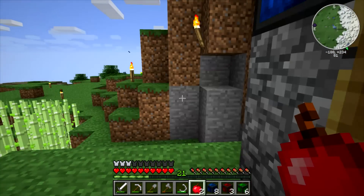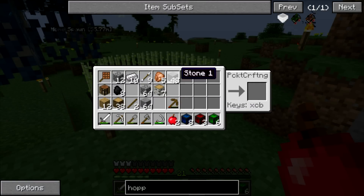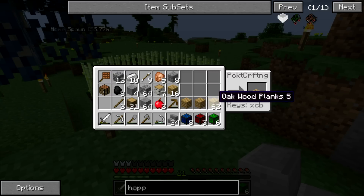I have a shovel and an axe — that's all good. I want some of these, and I think we can make these into stairs. So we'll get some stone brick stairs. I think I like the birch better than the oak for this, but I have a lot more oak, so we're going to use oak for the moment.